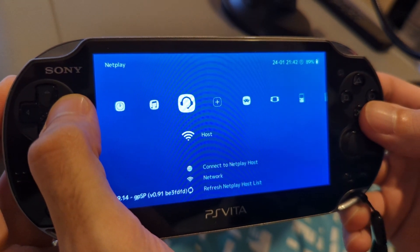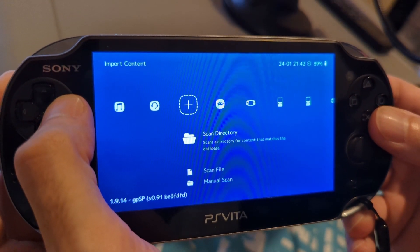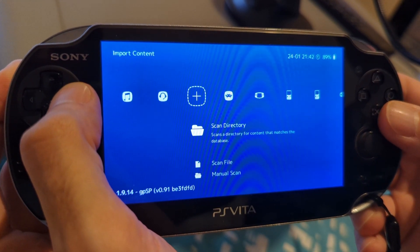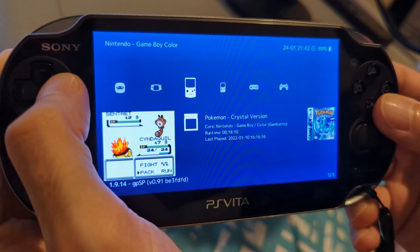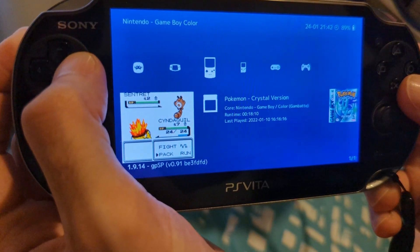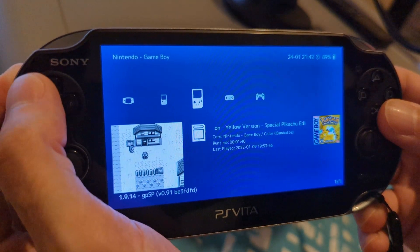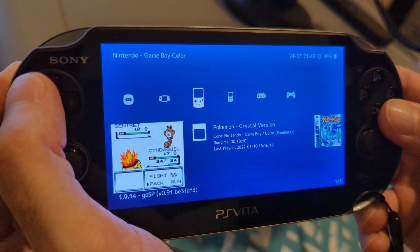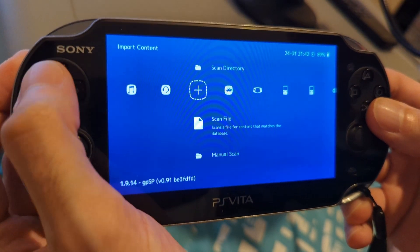The way you get things set up is you create on your UX0 folder — which is the root folder of your SD to Vita — you create a ROMS folder, and in the system folder you put all the BIOS files that you need. Again, I won't link to any of these but you can source them yourself easily enough. Then in the ROMS folder you have subfolders titled for the different handhelds and systems, and then you can go into scan directory.